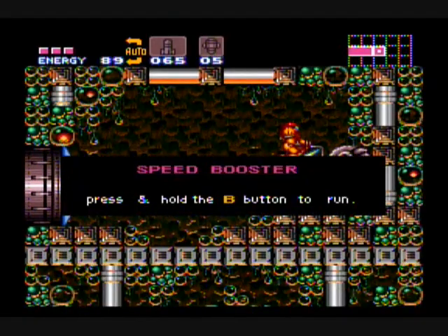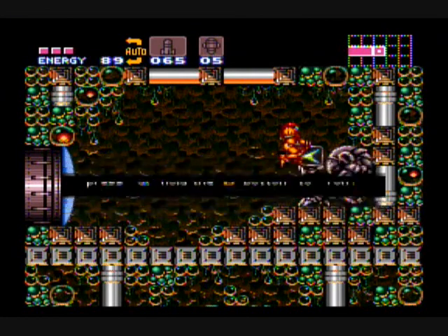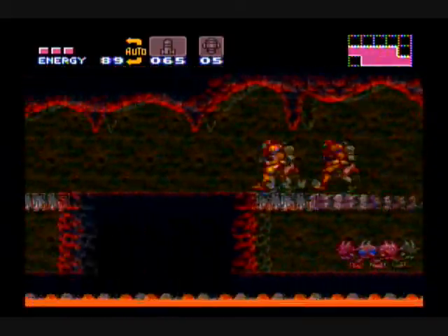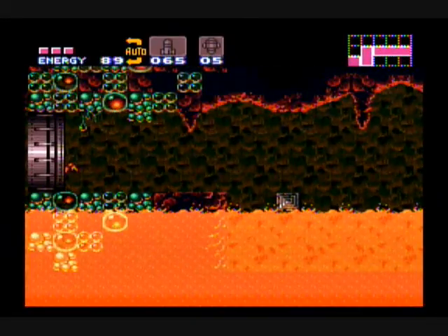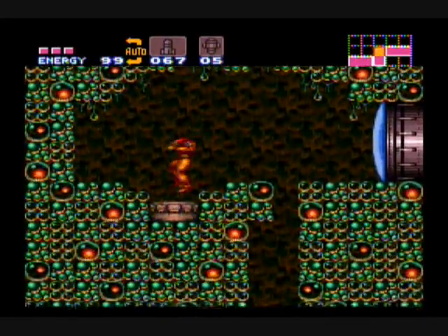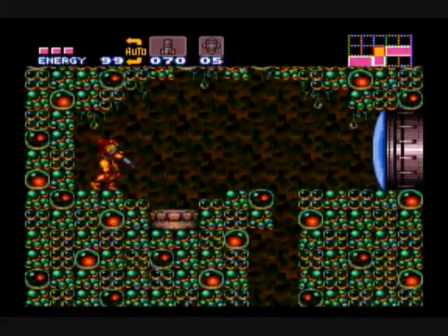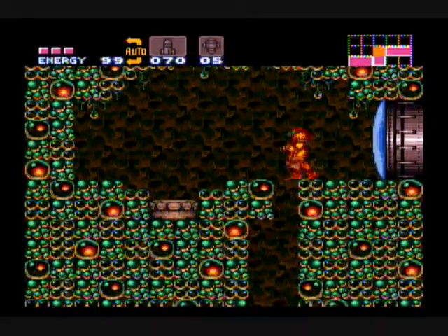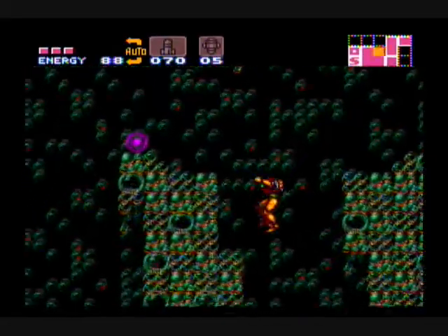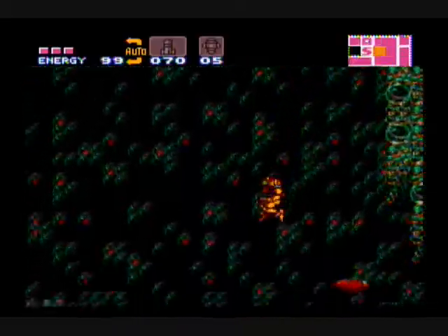So here we got the Speed Booster, which is a pretty nice ability when it can actually be used — which is actually pretty rare. So now we need to zoom out of this room because the lava is rising really fast. They destroy your stuff so fast — amazing. I don't love when I fall on enemies, so that's not fun. Alright, so now we've got the Speed Booster.